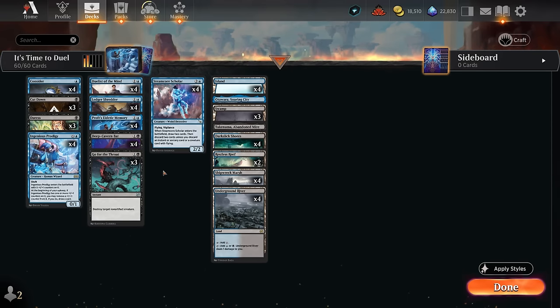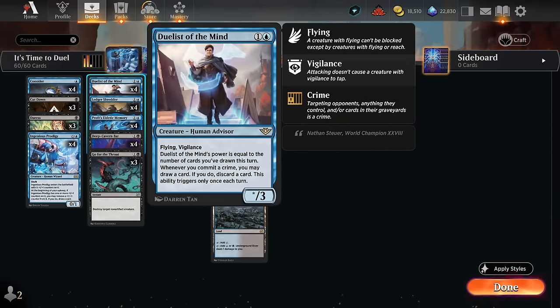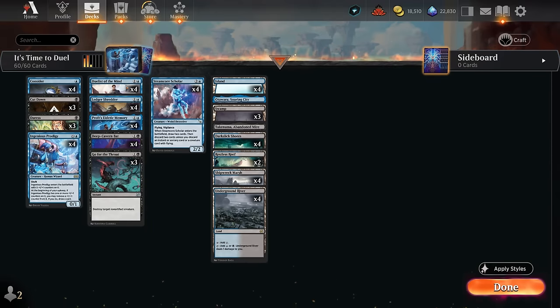To complement those synergies, we're also playing four copies of Duelist of the Mind — it has three toughness, power equal to the number of cards we've drawn this turn, so it also works well with the memory engine, and then Flying and Vigilance so it can play offense and defense quite nicely. Whenever we commit a crime — aka target anything at all — we get to draw a card, and if we do, discard a card once each turn, so that can also help fuel the Memory and put more counters on the Duelist.